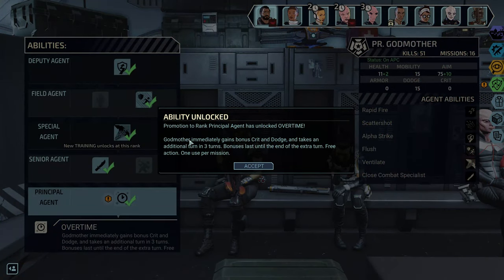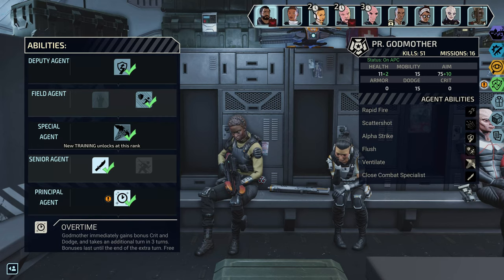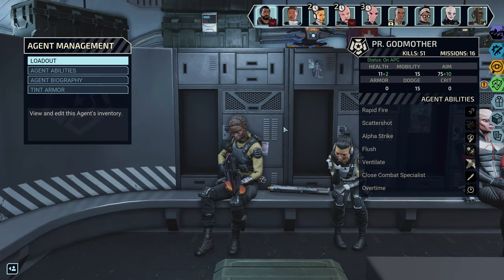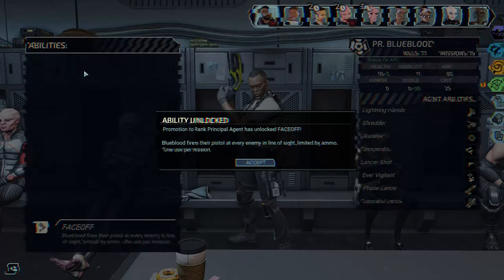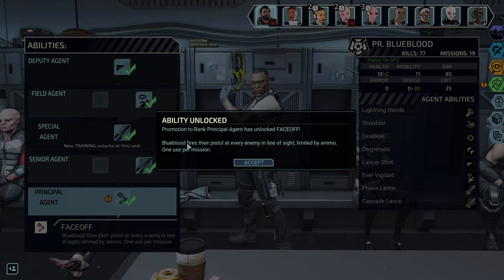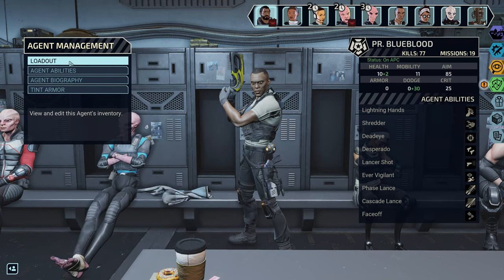Godmother: over time she immediately gains bonus crit and dodge, and takes an additional turn in three turns — bonuses last until the end of the extra turn, free action once per mission. Interesting! Blue Blood gets a promotion — Face Off: Blue Blood fires their pistol at every enemy in line of sight, limited by ammo, one use per mission. Oh yes, I need to get them the extra ammo thing.